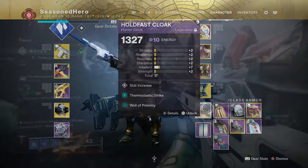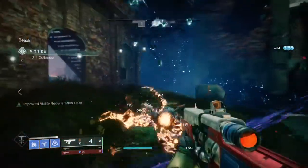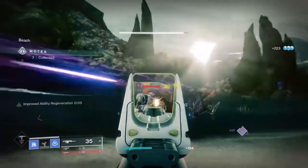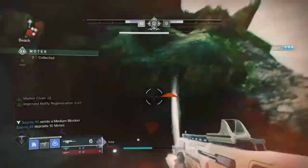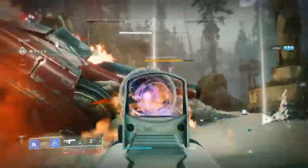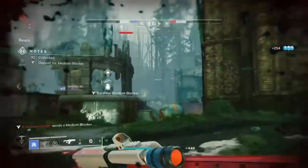Just like the Shatterdive build we did a while ago, this elegant build offers users a quick setup for building up super energy and spamming your super one after another. It's a lot safer than last time as it doesn't involve getting close to combatants to finish them. At the same time we get double melee charges to use, which can one-shot most minor combatants and still have an extra one to spare — very handy as the number of wells and orbs produced will grow a lot over time.